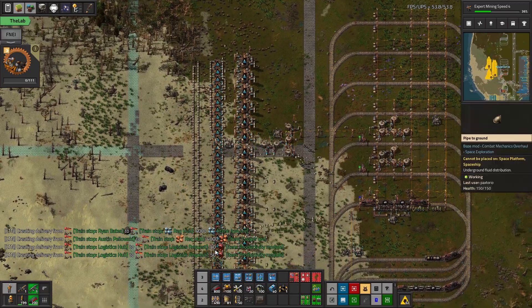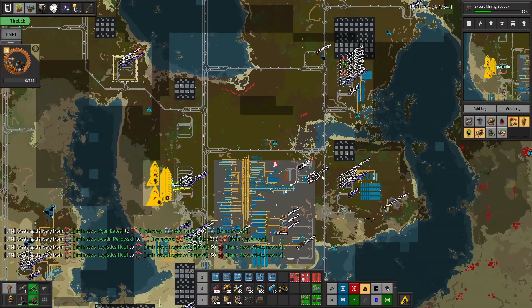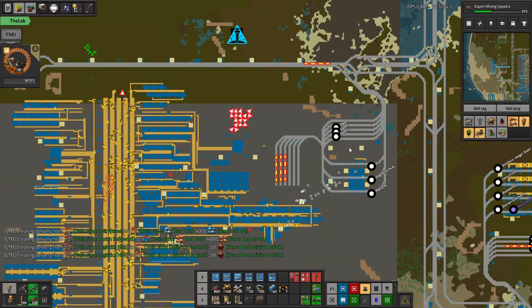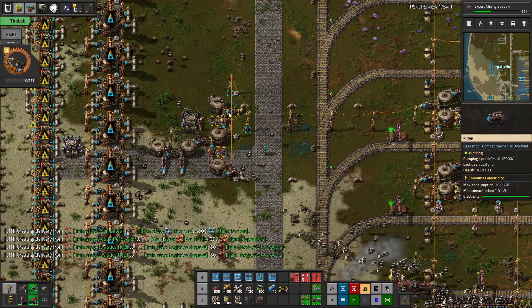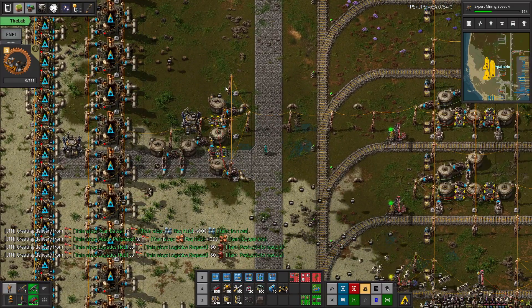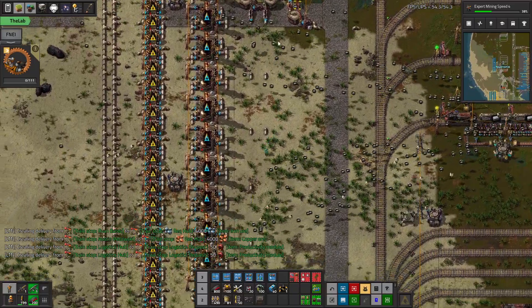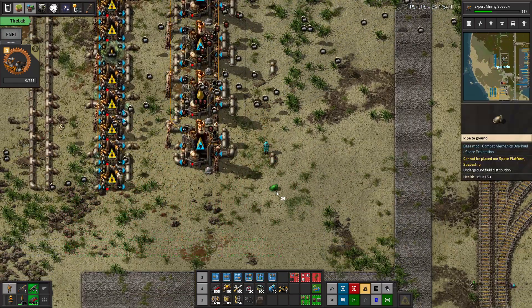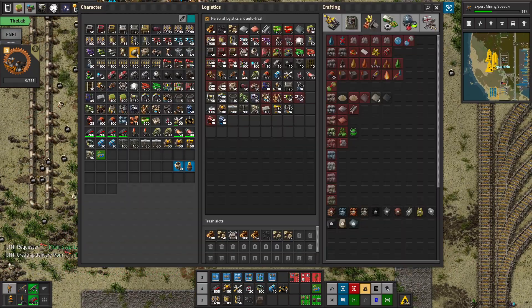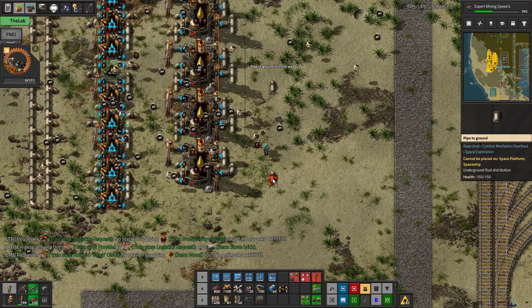There it goes. I don't know why it made two requests for 50, but oh well — it should be coming. So we have this balancer, and then we'll bring the oil down. This is just kind of trying to future proof it a little bit. We can eventually, if we want even more throughput, put pumps here to increase it further. But even without pumps, let's put maybe one space and have it go down through here like this.